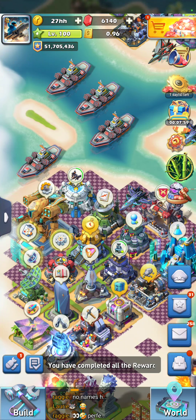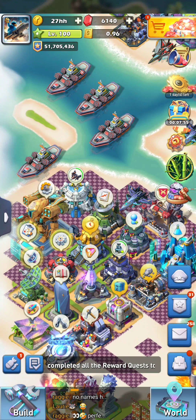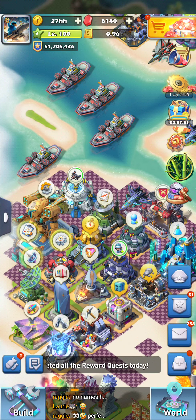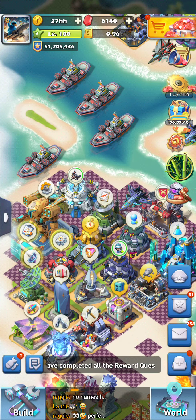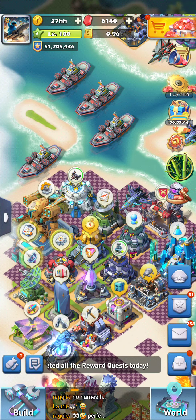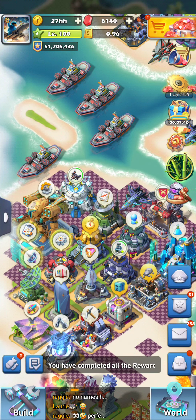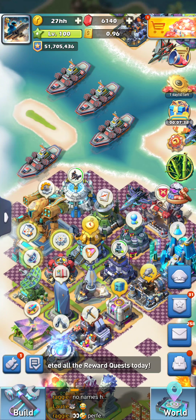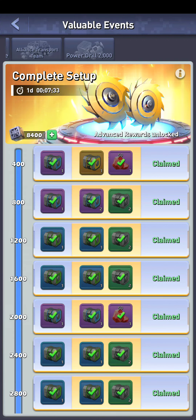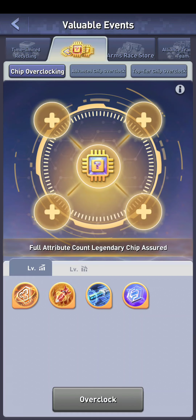Hey guys, today I'm going to do a quick rundown of chip overclocking because a lot of people have asked me about it and a lot of people have given up on it at the first stage. I've got the chips to go all the way through, so let's look at what you can do. To get to chip overclocking, you go to your valuable events and somewhere down there you will find your chip overclocking tab.